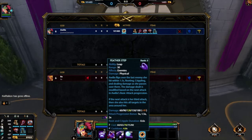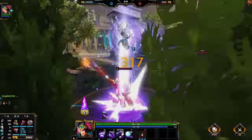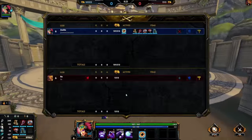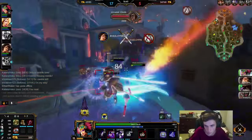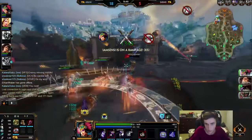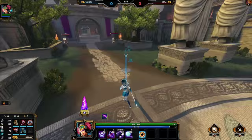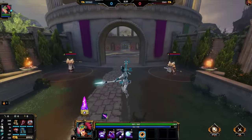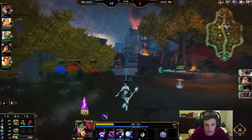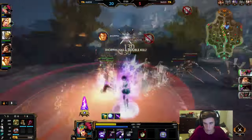Featherstep also gives you an immunity frame when you're actually in the leap — so when you're up there, you're actually immune. You can get pretty cheeky with this and immune out Krakens. It's really strong against Bellona if you're trying to immune out her Bludgeon. I've also immune out Shiva's leapy thing before. You can immune a lot of things. It would technically even be possible to immune a Ra Snipe just with the Moonlight Charge Featherstep combo.